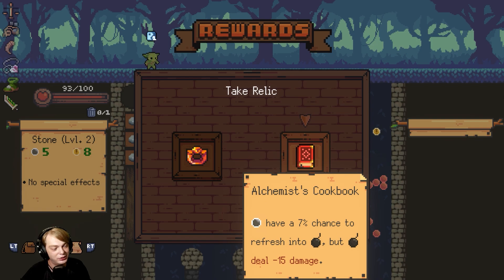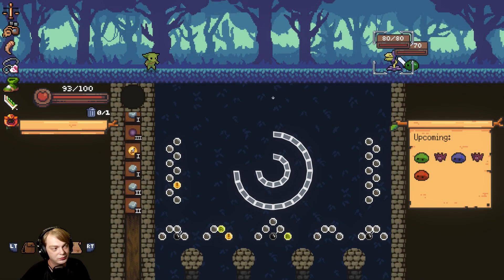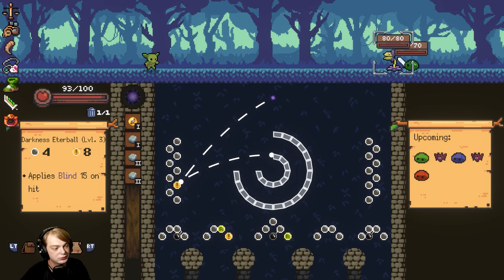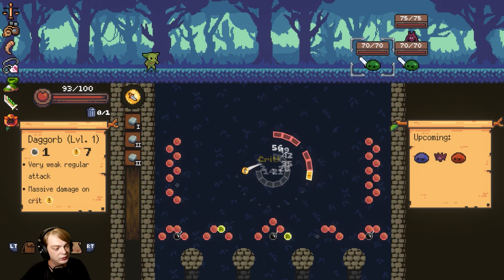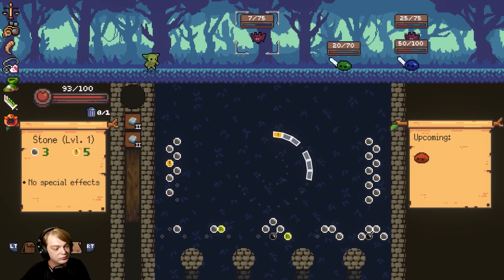Refresh into bombs, but that also nerfs the sword if I get that. Let's just do this. Let's try to pop up here — killed one of them. Almost killed that slime. I want to try to get that bomb and then get a reload right after. No, we didn't — I thought we killed a bunch. Well, we killed one.